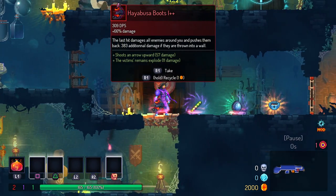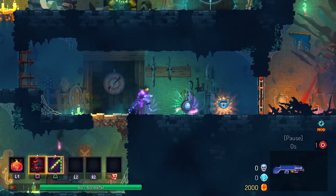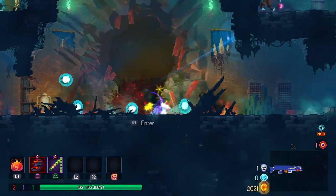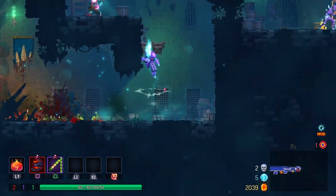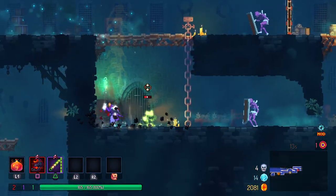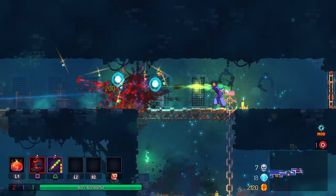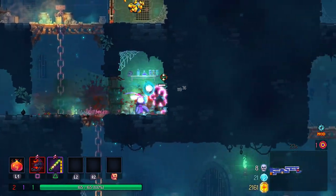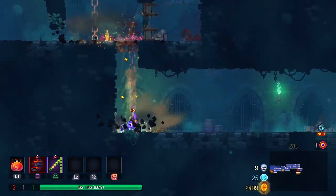Let's have a look at these. The last hit damages all enemies around you and pushes them back — extra damage if they hit a wall. I'm not really sure how strong this thing is, but it's killing reasonably quickly, and if we can manage to combo it reasonably well it's gonna be pretty good. One thing we need to do is make sure we're using the blow dart whenever we can — just remember that it crits if we hit them in the back. That is a very important piece of the blow dart.